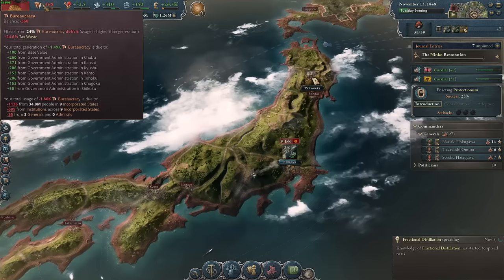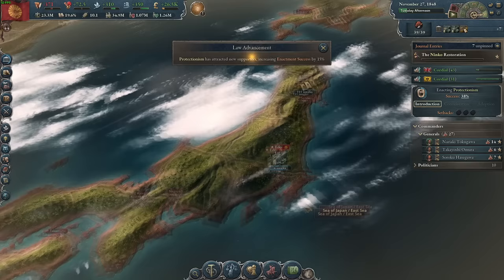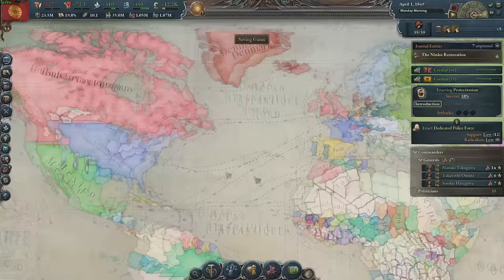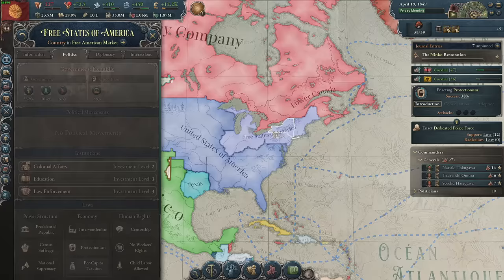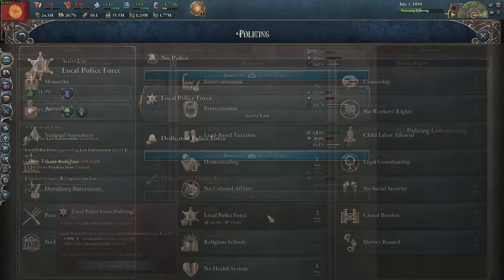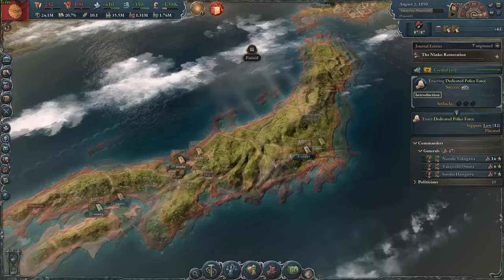In November of 1848, I was able to put down my first set of railways across the country, allowing me to build massive industries to employ all my peasants. Looking around the world — Prussia has taken most of Austria proper, Britain is puppeting Morocco, and in America there's a free Texas and free states alongside legacy slavery in the United States, while Mexico is prospering quite nicely. In 1850, I got protectionism in and the railways are almost done. Next up I'll be passing dedicated police, and with my healthy budget I would switch over to iron construction methods to double my construction points, though I have an iron shortage to rebalance soon.